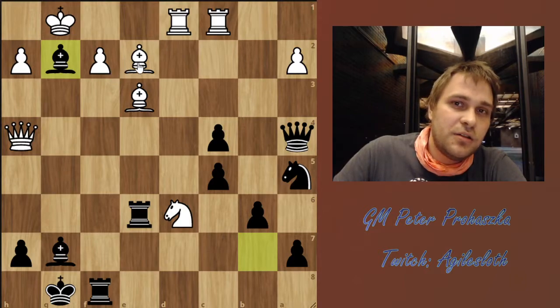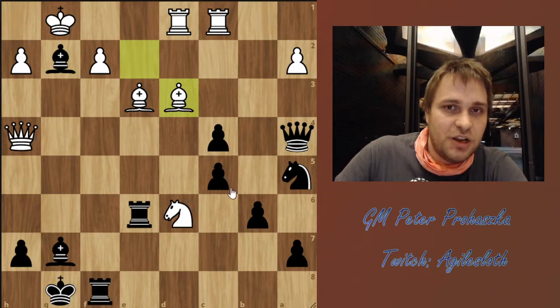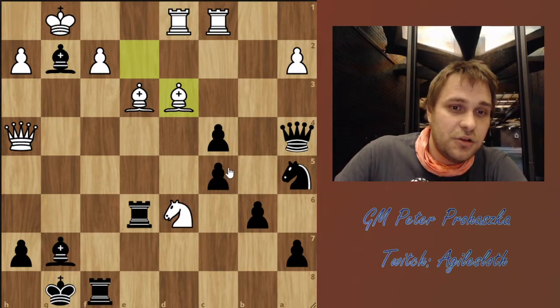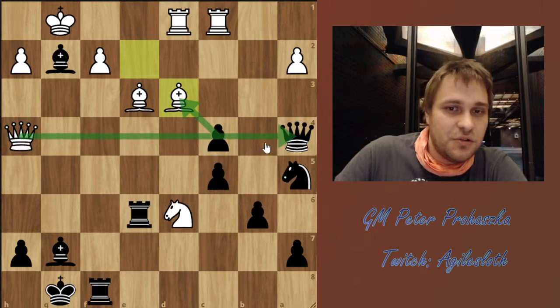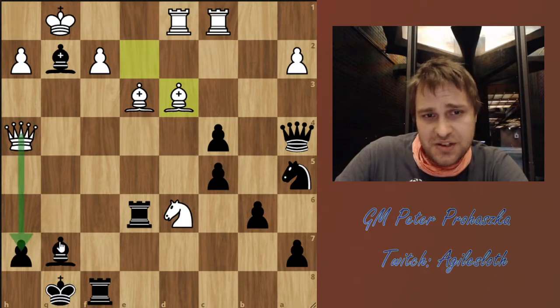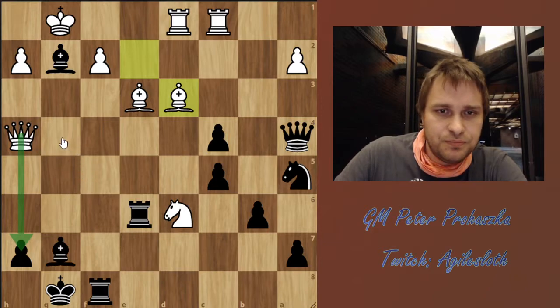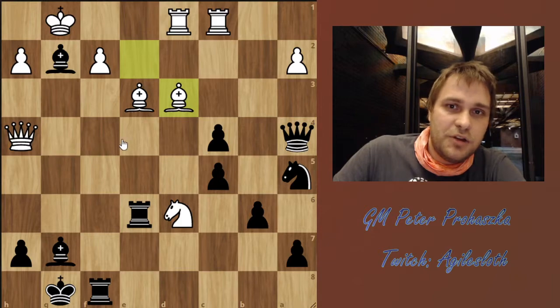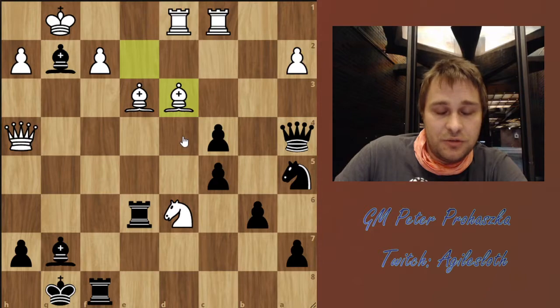White replied with an amazing resource, Bd3, which must have shocked Benjamin quite a lot. He had 5 minutes here to figure out how to defend. The point being that of course the queen is in a pin, so if Black takes the bishop, then White simply captures on a4. And otherwise, White is threatening with Qh7 checkmate, among other things. Black found here an amazing combination — if you want to find it, pause the video and think about it.